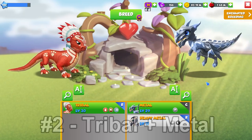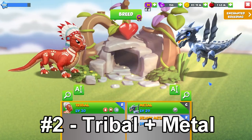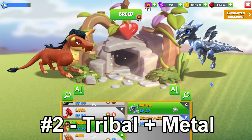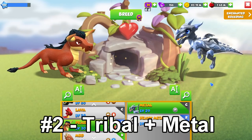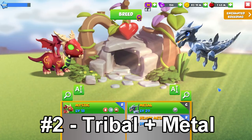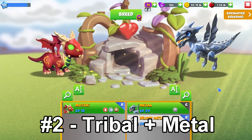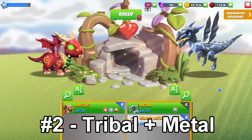Another very good combo you can use is the Tribal plus Metal Dragons. Or if you don't have the Tribal, there are a number of other dragons with the same elements that you can use to replace him, like the Prairie or the Mystic. If you breed those with the Metal Dragon, it will work the same as breeding the Tribal with the Metal.